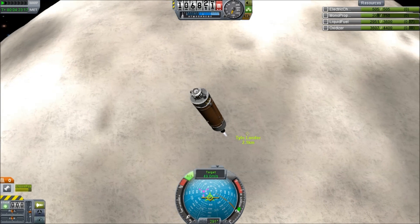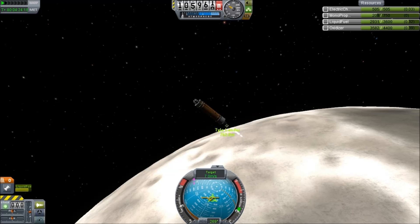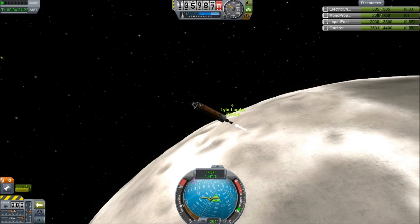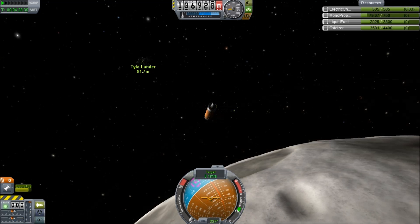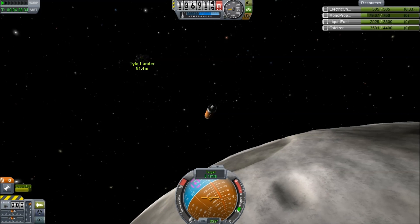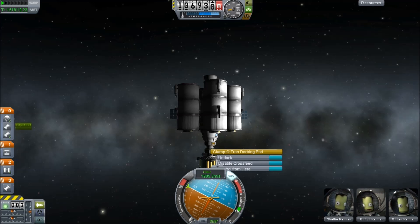I'm presuming it's also bringing fresh deodorant for these astronauts who've been cooped up in a tiny module for several years now. Once we get the encounter set up, we switch into target mode, we null velocities, and then we bring ourselves in closer. Once we get in close, we have to separate these two spacecraft because there is only one docking node on either ship.